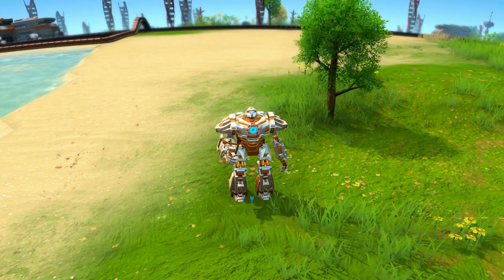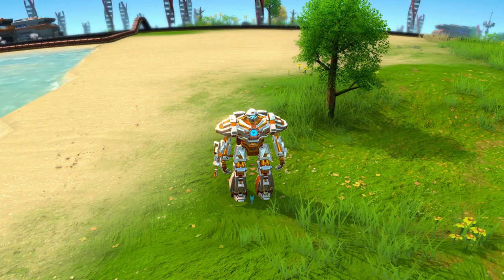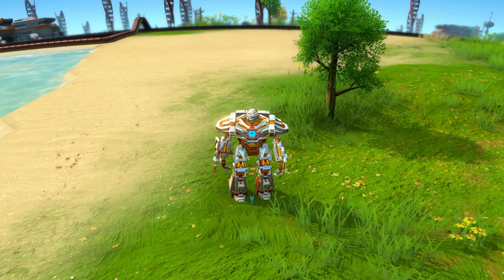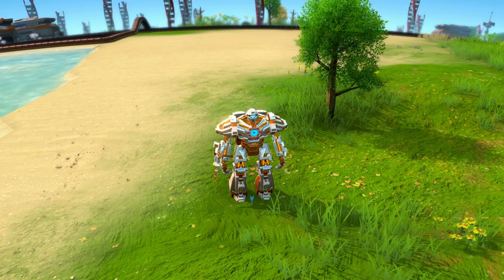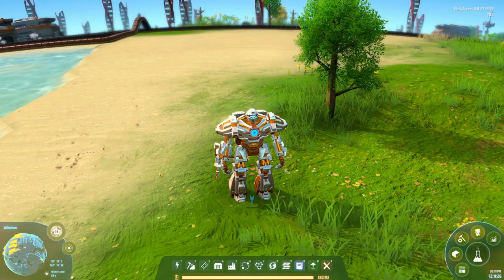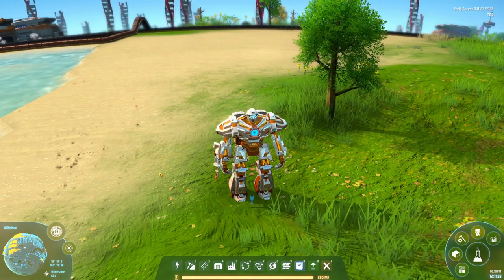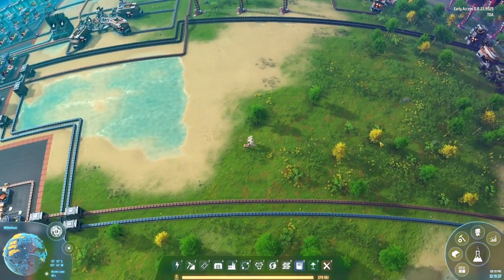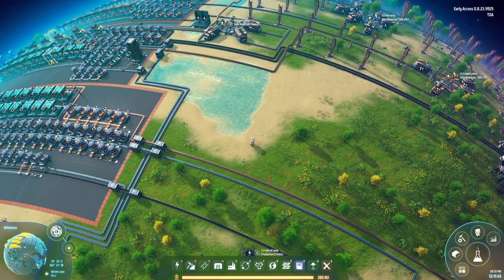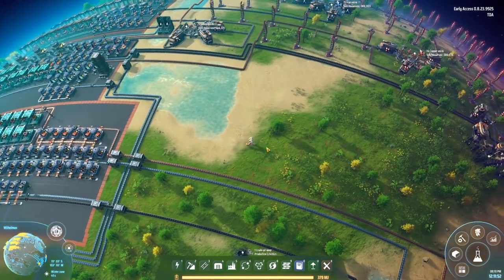Hey, it's TDA and welcome back to episode 5 of this Dyson Sphere let's play where we do our perfect ratio run - that means we're building everything from scratch to the end product in as little building as we can, so no production goes to waste and all the ratios are as perfect as we can get them. Today we are building the mark 3 sorters, which will make our life extremely easy. The mark 3 sorters transport so much that it's pretty hard to get into any transportation issues. I reserved this little plot of land over here, nice and close to all the other builds. We'll be transitioning to an interstellar version pretty soon, but for now it keeps everything close at hand.